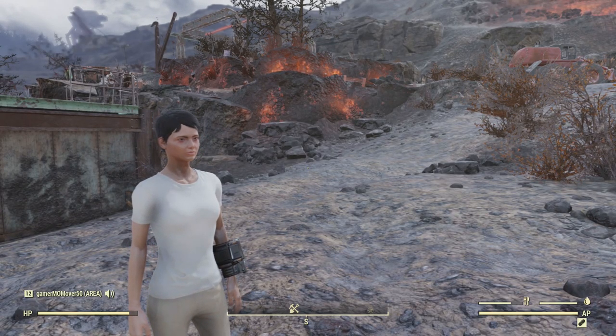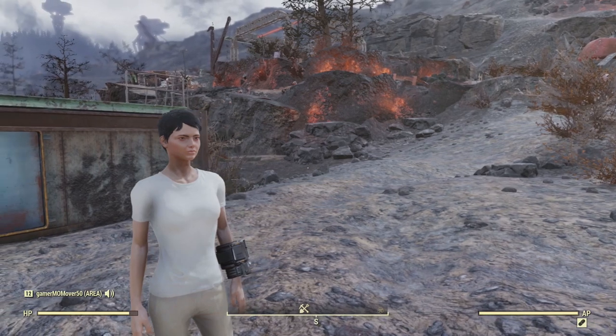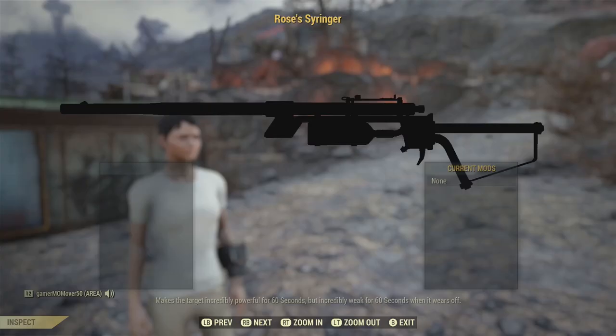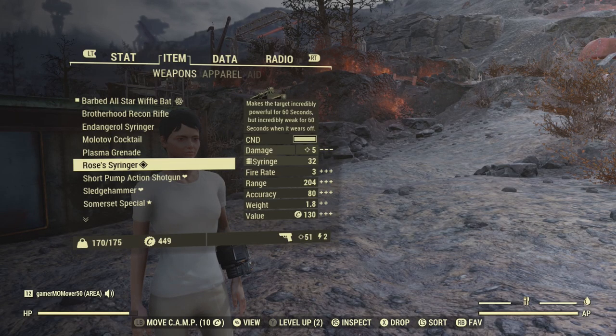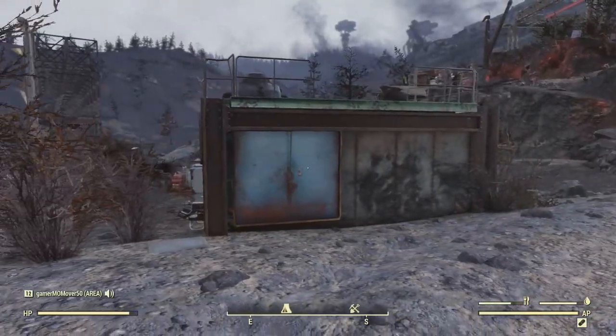Hello and welcome to a Fallout 76 camp build episode. Today I'm going to introduce you to my new character named Rose, aptly named because she has Rose's Syringer. At level 11 I managed to have a friend help me navigate the map up to the top of the world so we could specifically get Rose's Syringer and never give it back to Rose, because as you can see from the stats at the bottom, it makes the target incredibly powerful for 60 seconds but incredibly weak for 60 seconds when it wears off. That is the only reason I created Rose and I've decided to move camp here for her.